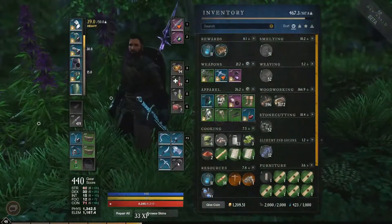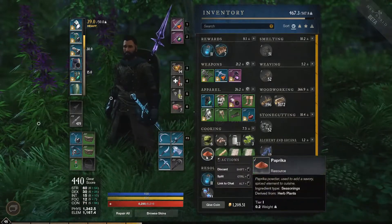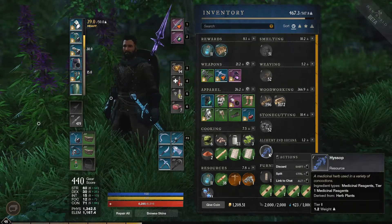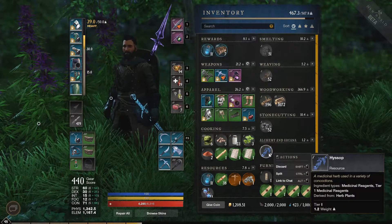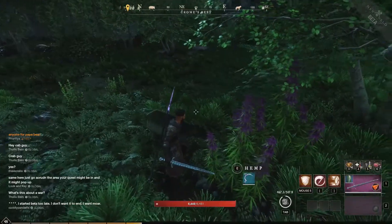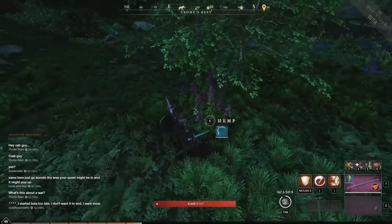If we look at my inventory here, I got some paprika, some peppercorn, and some oregano, as well as some hyssop from farming those herbs. You will often find these in forests or open fields.